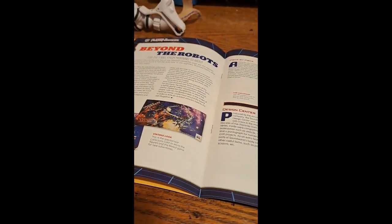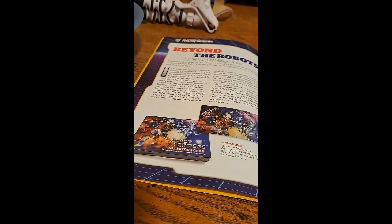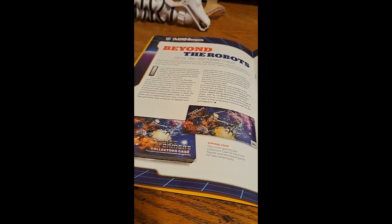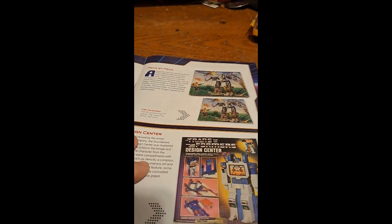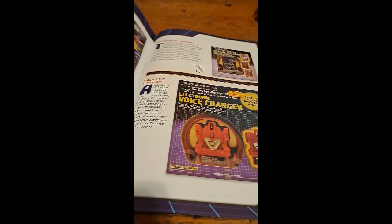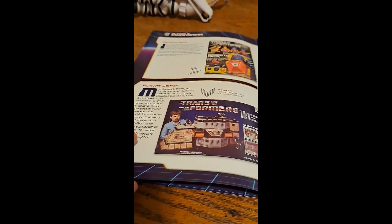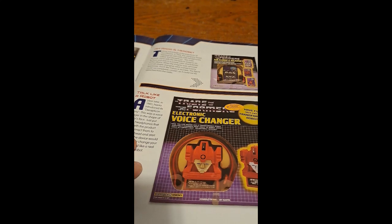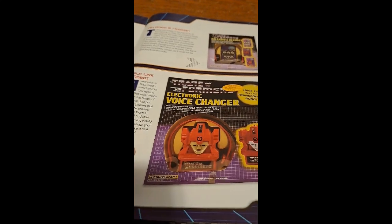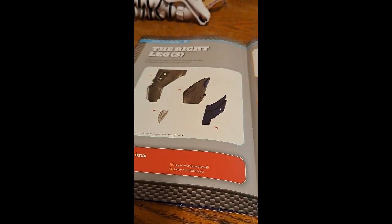Then we move on to the next page. It looks like we got the Transformers Collector Case — this is just a board game. Couple other things on this page: we got more Transformers stuff, a couple Armor-Up toys, and then a voice changer. But let's get to the build, shall we?